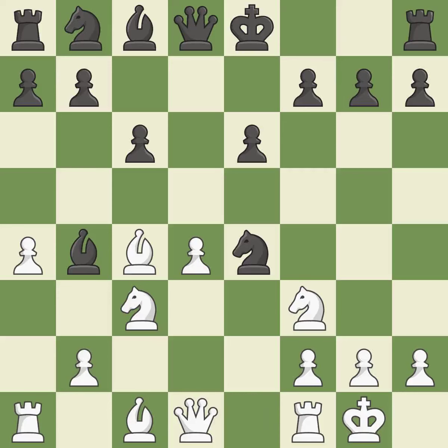Castling gets the king to a safer square, out of the center of the board, while also developing a rook. Castling kingside tends to be safer because the king is further from the center — it is best. The knight is now on a square that is more secure — it is ideal.